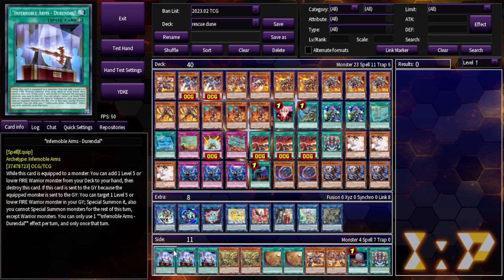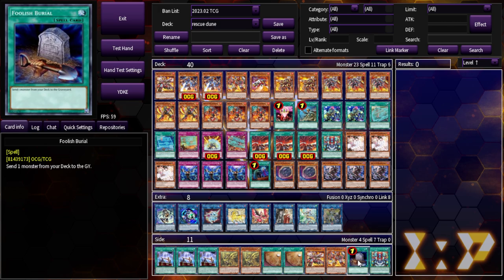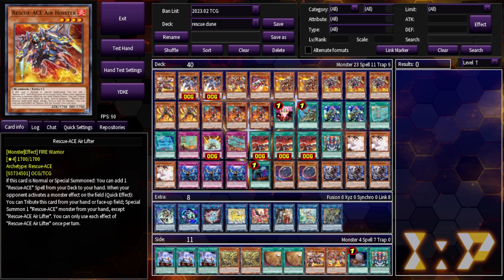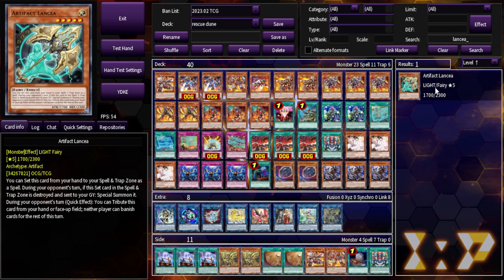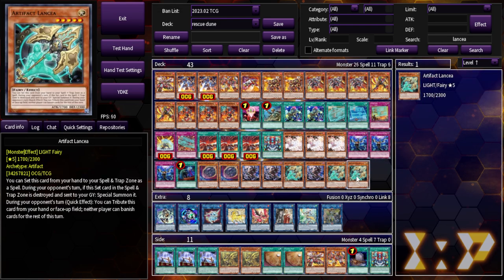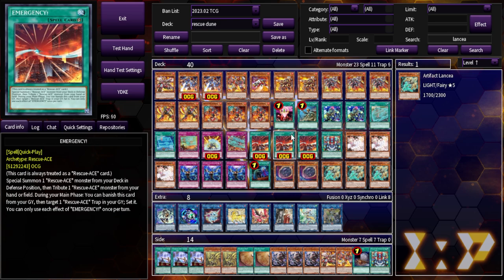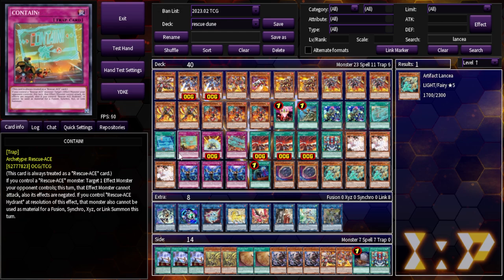We took out Foolish Burial because now that we have one-card starters, it isn't really an extender the same way — you could still mill Turbulence and activate Rescue, but with more routes we want things that help the engine work. You could also take out Lord of Heavenly Prison; this deck folds to Evenly Matched and similar cards, so you might want Artifact Lancea instead to stop them from banishing your field. Unironically this deck could lose to a single Raigeki.